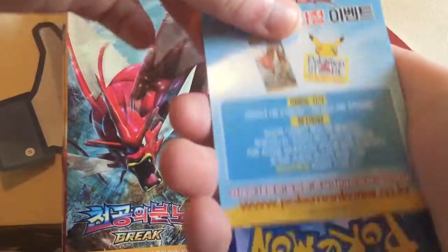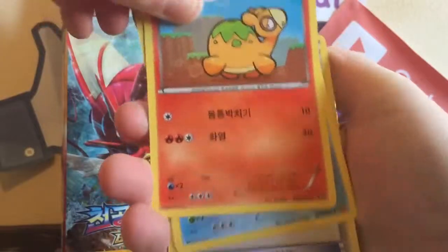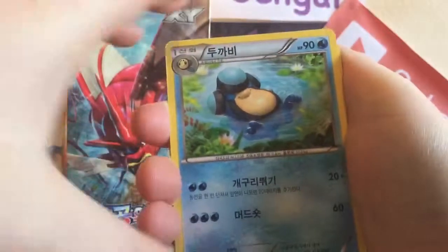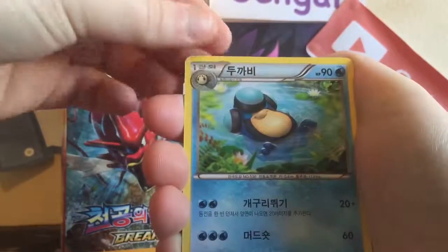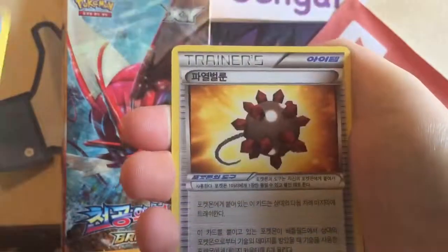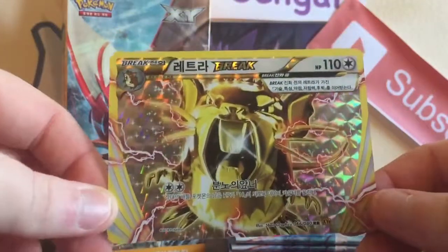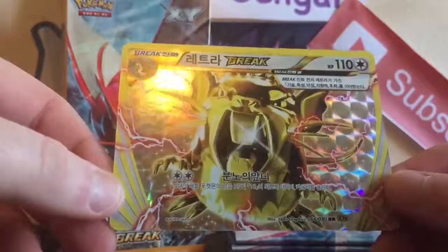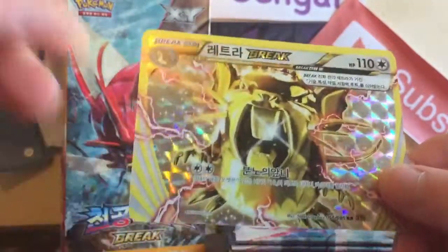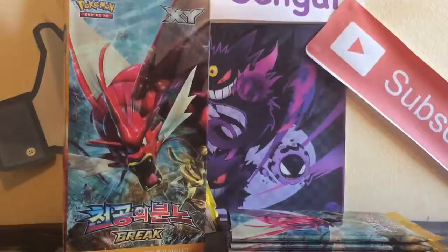I'll definitely probably order more Korean booster boxes because they're really cool. We have a Rattata, an Incineroar — oops, I put the Rattata in the wrong place — a Politoed, a Palpitoad, a Bursting Balloon, and a Raticate BREAK! That is super cool — my goodness. That was a very useful card as well — if your opponent has only 10 HP remaining and you have it with an Aerodactyl, you just get the knockout. A pretty cool BREAK — I like that one.